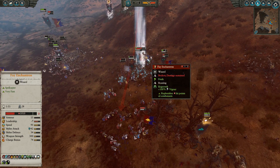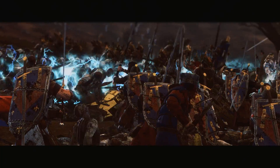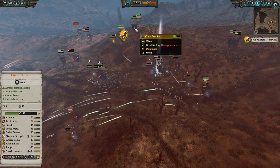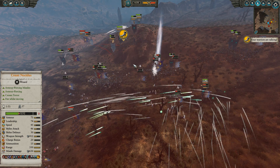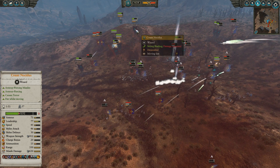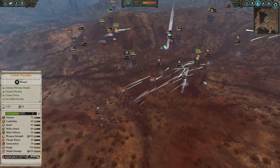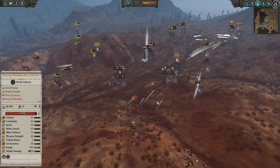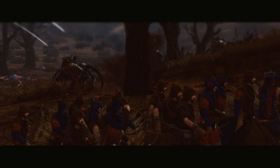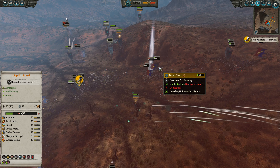Don't let the Fae Enchantress get close to Depth Guard — she only has 15 armour and that 70 weapon strength will cut her to ribbons. Speaking of being cut to ribbons, the Knights Errant are the next target for Noctilus. He's been taking a silly amount of damage from all the archers too, but he can heal up a bit. You can see his healing cap, which is definitely dangerous — he's not out of the woods. The Lampreys' Revenge are charging into the rear and getting a huge amount of work done. The Grail Reliquae isn't going to last long with only 40 armour — only 26 foot squires remaining. The Depth Guard are going to chop through pretty quickly.